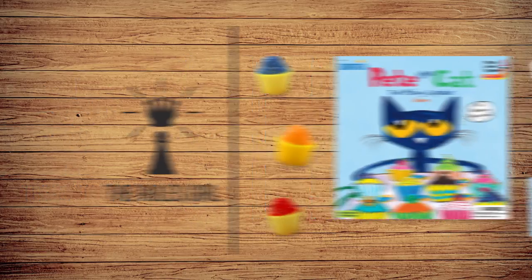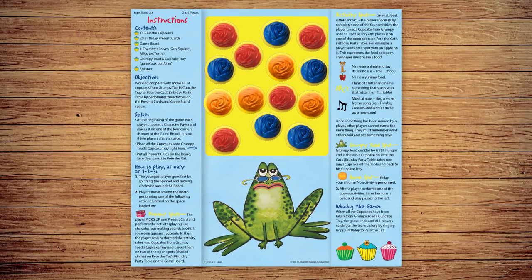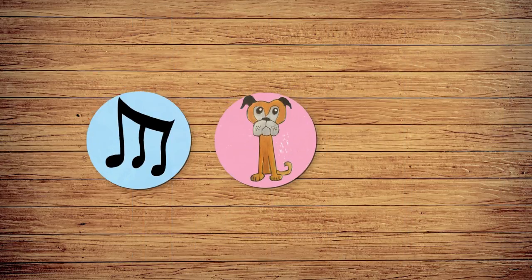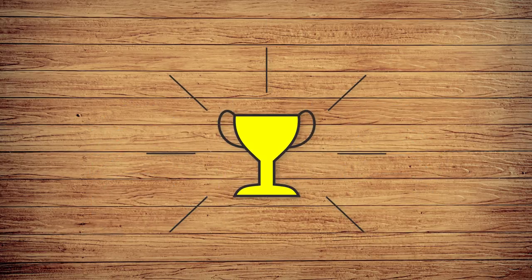In the Missing Cupcakes game, Grumpy Toad has taken all of Pete the Cat's birthday cupcakes. Players must win the cupcakes back by making sounds, singing songs, and more. The goal of the game is for everyone to win.